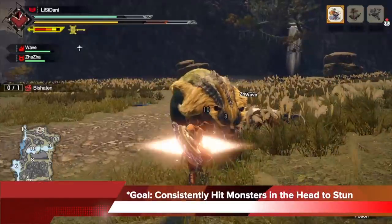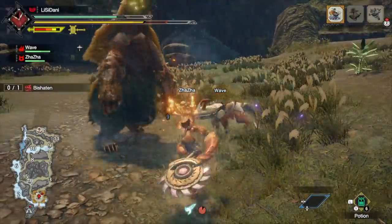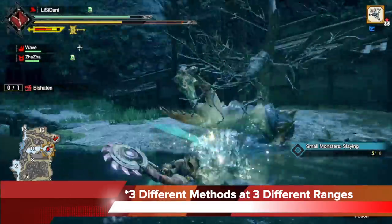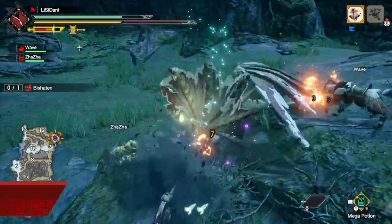The goal of the hammer is to consistently hit monsters in the head to stun them, because the hammer has huge stun effects. With the hammer, there are 3 different methods to do this at 3 different ranges, so it's versatile and extremely efficient.